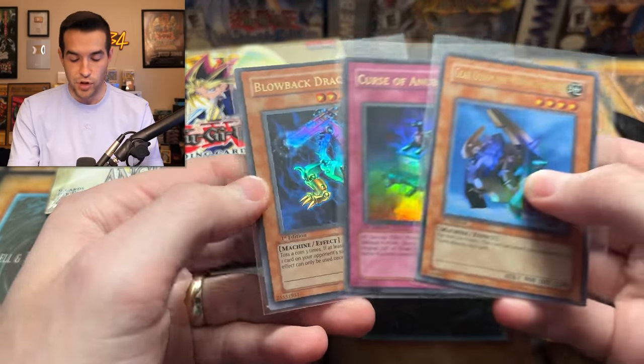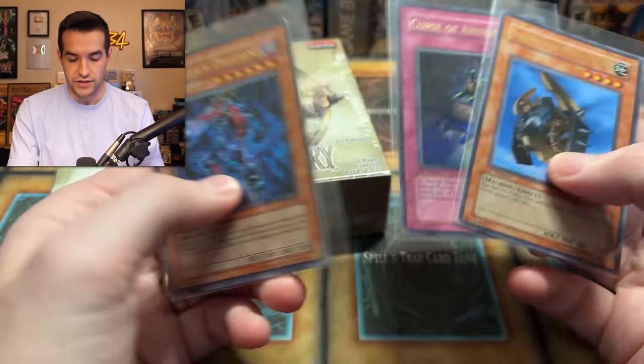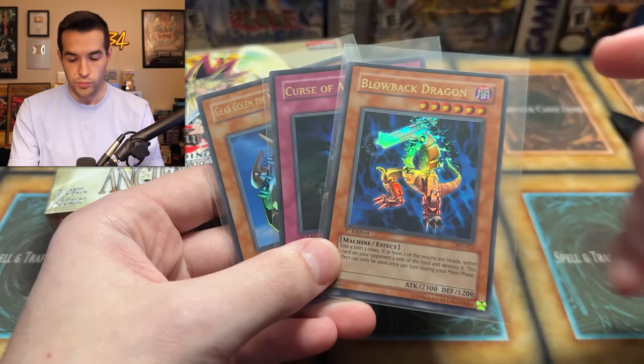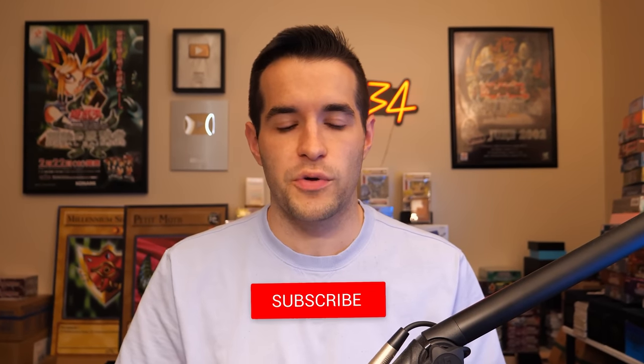I decided I'd give away three Ancient Sanctuary first edition ultras, which I apparently just had on me — Blowback Dragon. I was looking through my giveaway stuff and I was like, wait, we have three Ancient Sanctuary ultras. Blowback is one of the coolest ones. So just like the video, be subscribed, turn on notifications, let me know down below your favorite card from Ancient Sanctuary. Do you remember this set coming out back in the day?